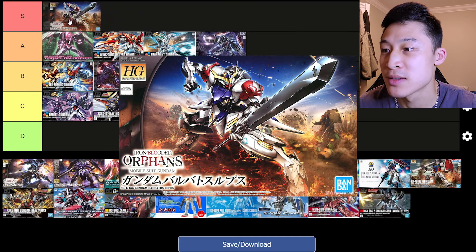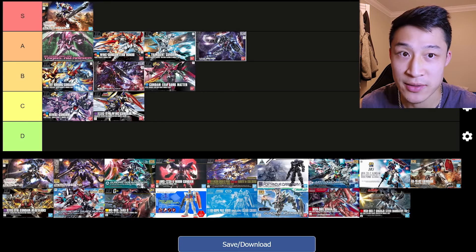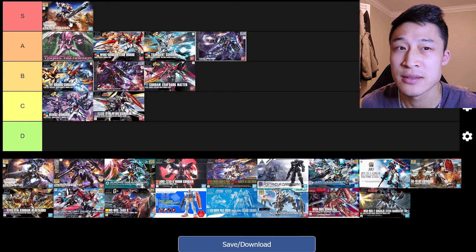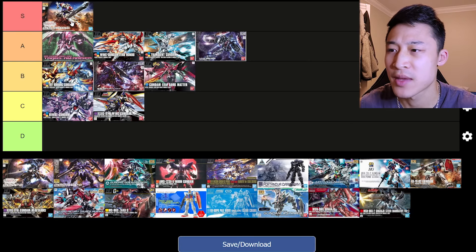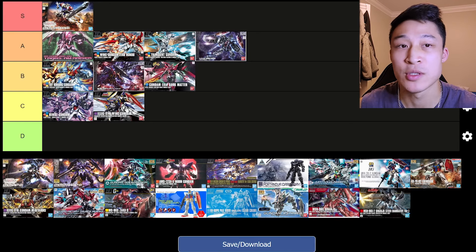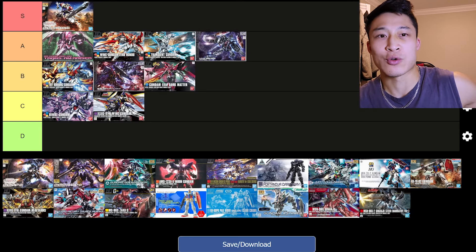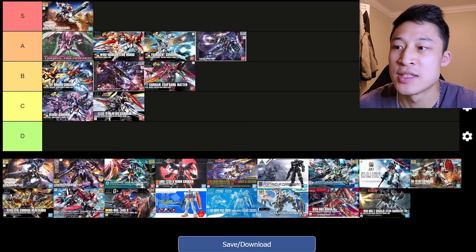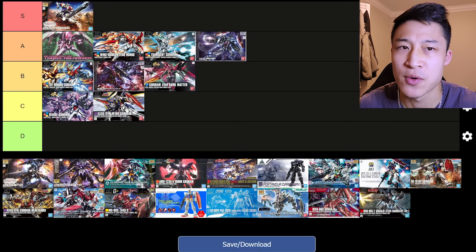The high-grade Barbatos Lupus is actually really good bang for buck. If you want to do the panel lining, he's even better. For your money he's a cheap kit — like 20, 25 bucks Canadian. His worth and posability — he's not a perfect kit. I don't really like the Iron-Blooded Orphans IBO kits; their legs kind of annoy me, and the chest-to-torso thing is kind of weird. But this is my favorite IBO kit I've built. I've built maybe four of them.